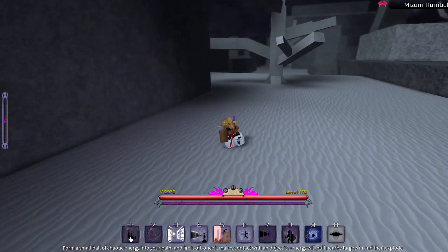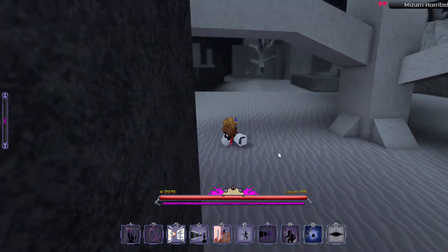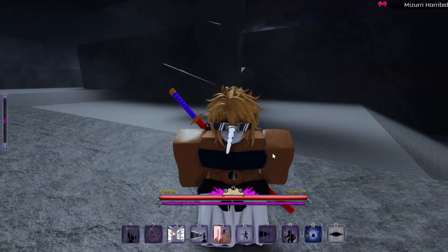First, these are my moves. I have all three Chaos moves, I have the ultimate obviously, I have Vulcan, Agare, and I also have Oscuras.